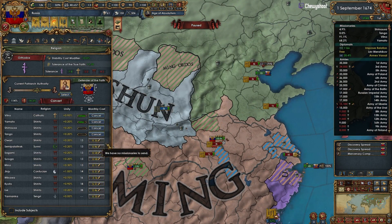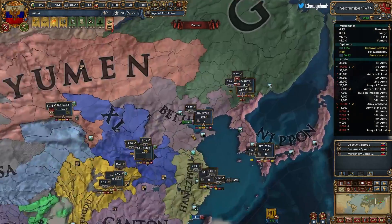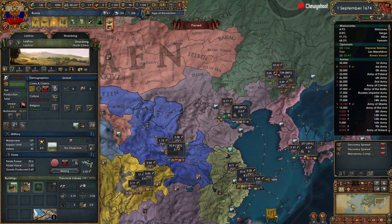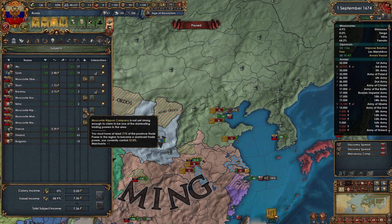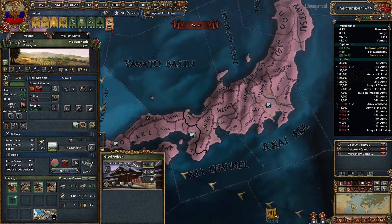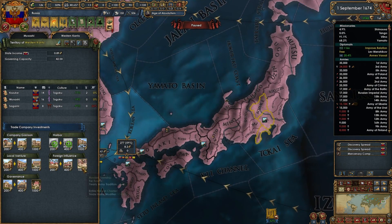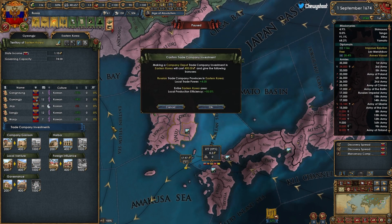Continue converting everything of course — oh my goodness. I have them all. Have I converted enough of this? This is already orthodox and in this center, so let's add you there. Do that — our income is super high right now.